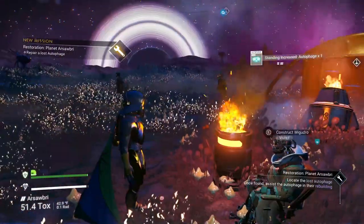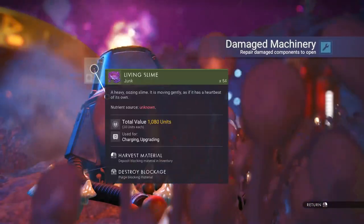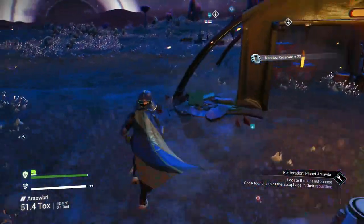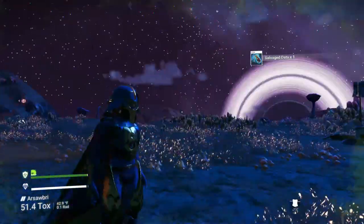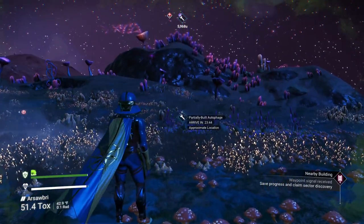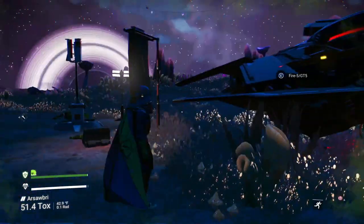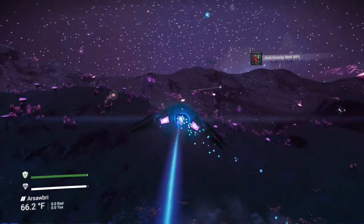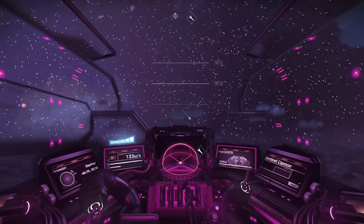Starting the mission and heading out. In this camp there's damaged machinery and buried technology — grabbing that for some nanites. Got two buried technology items. The partially built autophage is 23 minutes away walking, so I'll grab my ship and fly over. Sticking to first-person view to watch the radar for any ships that might pop up — they'd show as a little yellow square.